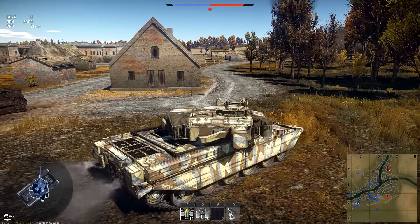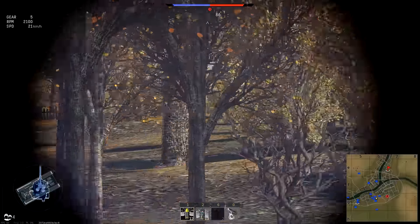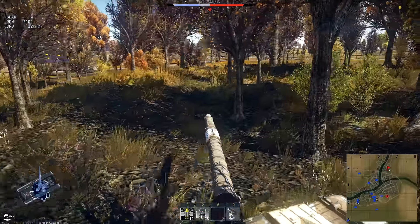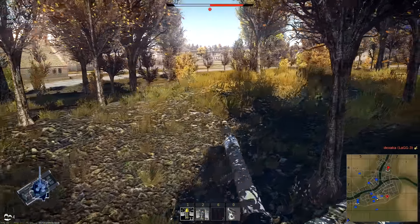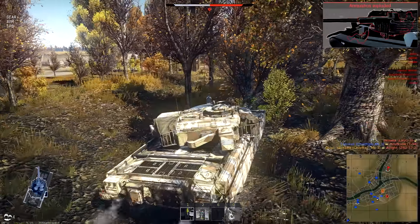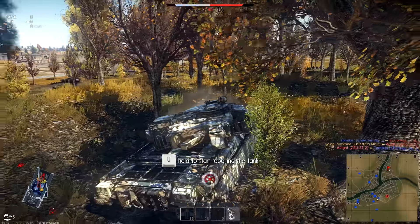I suggest you play this tank pretty much opposite to the Leopard. With the Leopard I said you want to flank, push holes in the enemy line, and get behind them. The Chieftain has a very fast-reloading and very accurate gun, but it's more of a sniper. You can take shots off the turret — it'll bounce on occasion — so you just have to deal with it. If you get shot, hope it bounces. Try to keep hull-down and snipe.